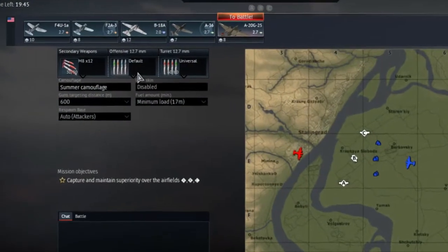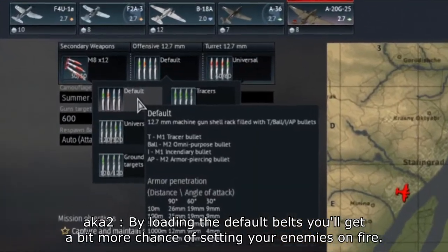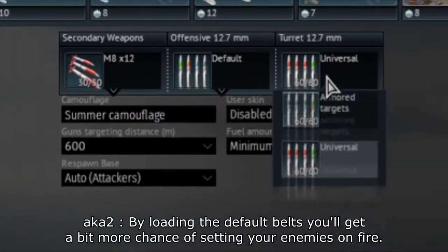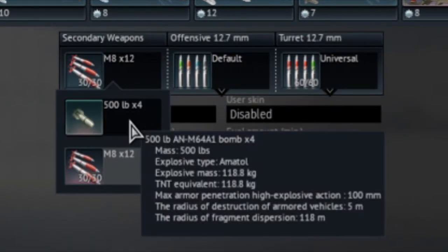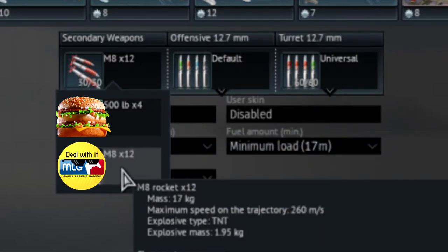This is why you should keep the default belts in your nose MGs and take universal loadout for the defensive guns, because you need as much incendiary as you can get. You also get 4 big 500-pound bombs or 12 M8 rockets — more on that later.